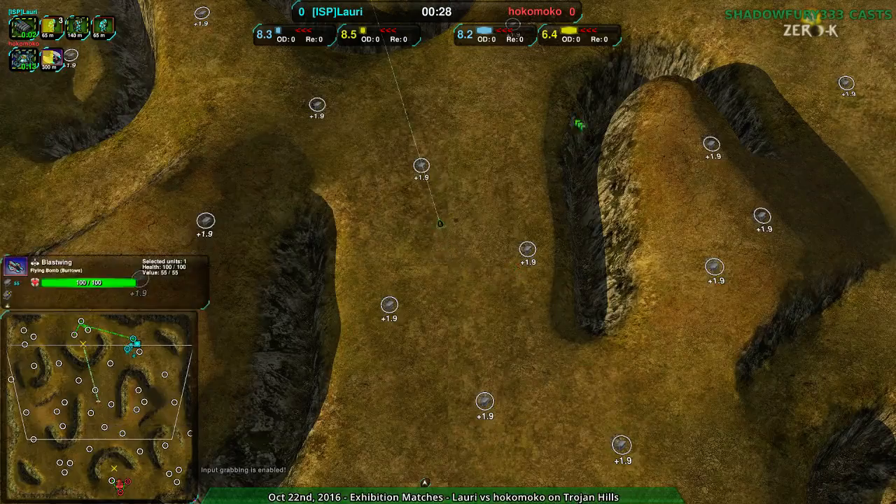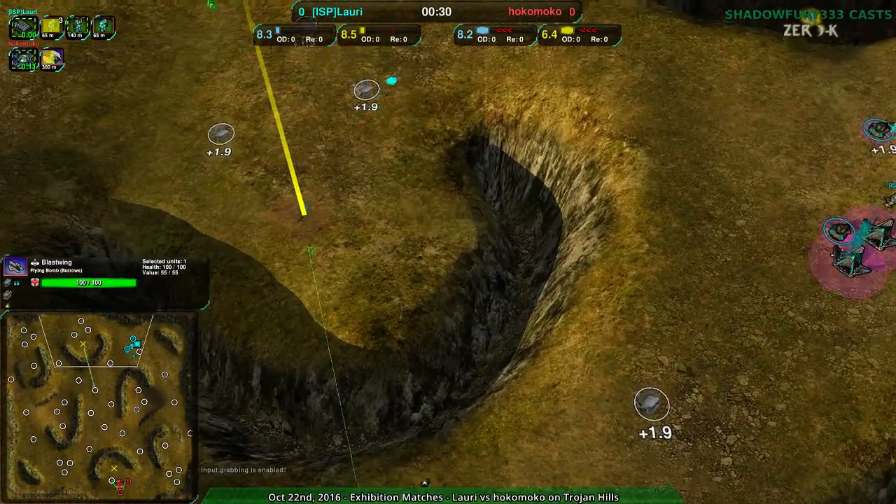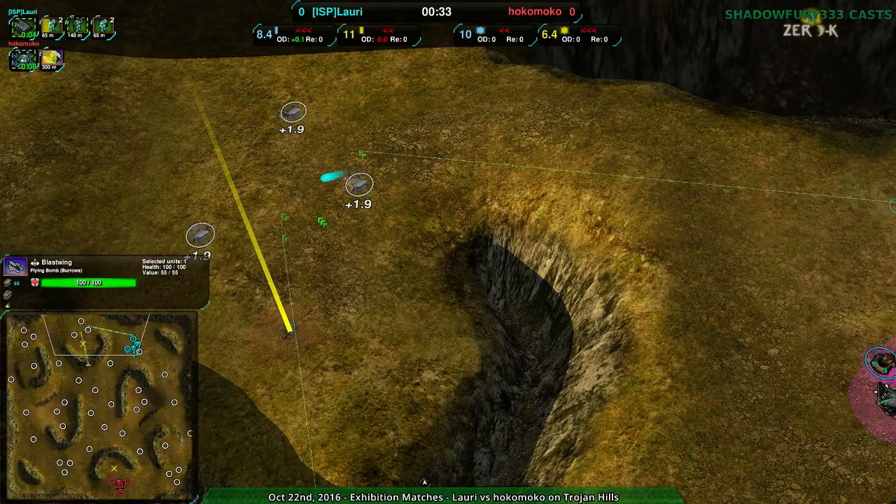Gunship's coming out right away, Blast Wing coming out as well, going for the defensive position. Hokomoko assuming Lauri's taking the defensive position.